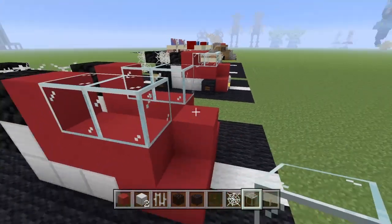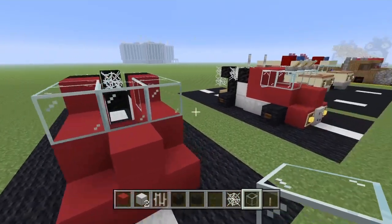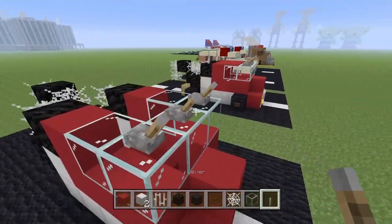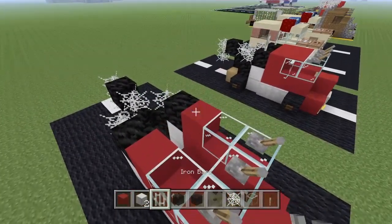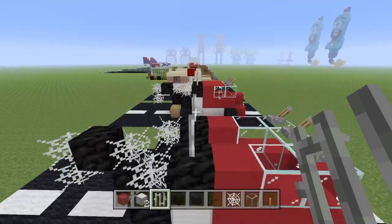Place two pieces of glass there and then one like that — looking pretty cool. Grab your lever and stick it on the top; it puts itself in the right direction, which is always nice. We'll come back to that later for the tip. Then grab your iron bars and stick them on top of the black wool blocks.